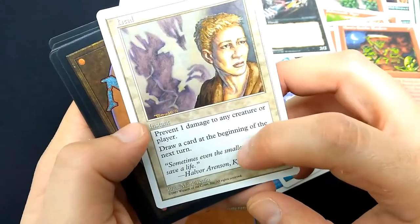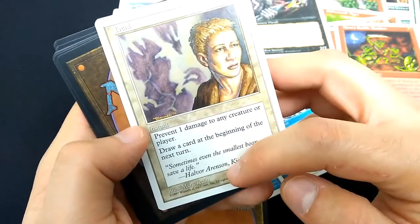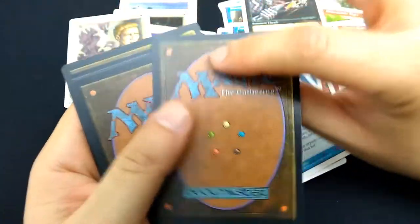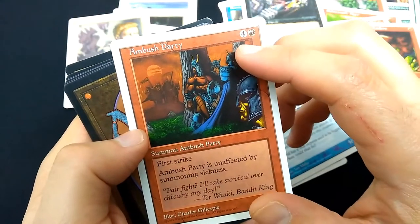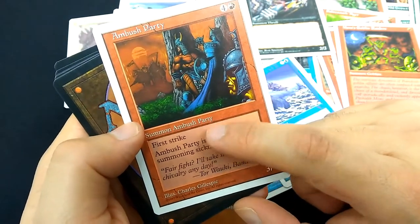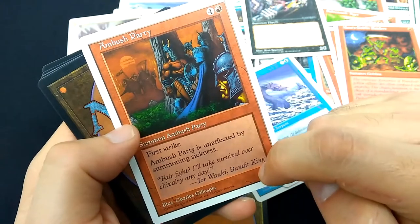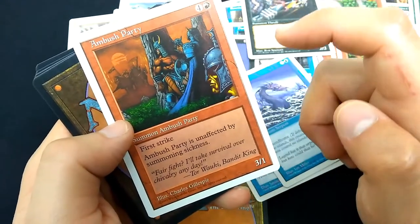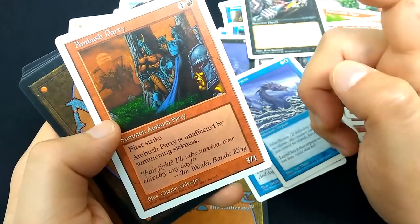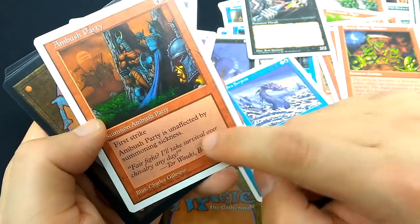Heal — for a single white mana, instant. Prevent 1 damage to any creature or player. Draw a card at the beginning of the next turn. Sometimes even the smallest boon can save a life. Ambush Party, 4 and a red, 3-1. Art by Charles Gillespie, Summon Ambush Party. First Strike. Ambush Party is unaffected by summon sickness, so this has Haste — a 3-1 first strike haste creature with epic artwork. Tor Wauki, Bandit King — Tor was a character that came out in the Legends expansion set, and here he's got a little quote.